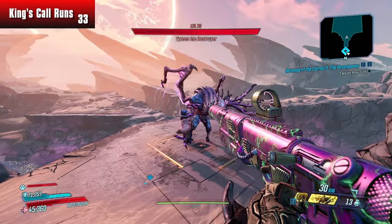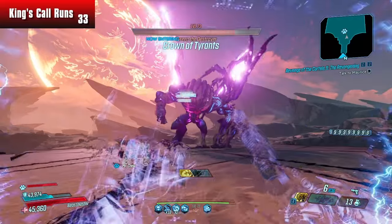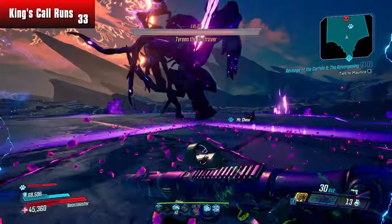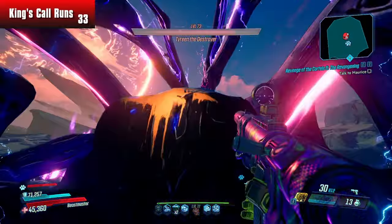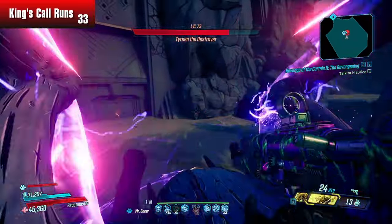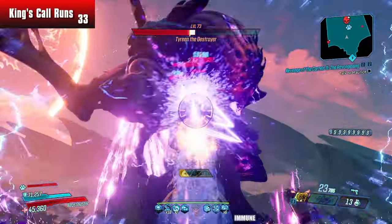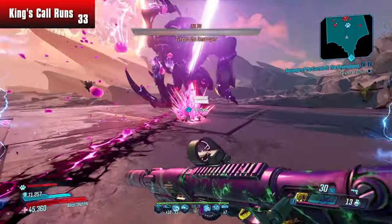Final boss of the game. We can burst through this first immunity phase pretty quickly with our Revolter Flax setup. She's going to do two attacks as she spins around. You dodge them, and then you can climb up her leg. Take a couple shots here to reset our action skill. And then with 24 shots left, we should be able to get through this immunity phase, and then wait for the next one. Super clean — getting through these immunity phases really, really quickly.